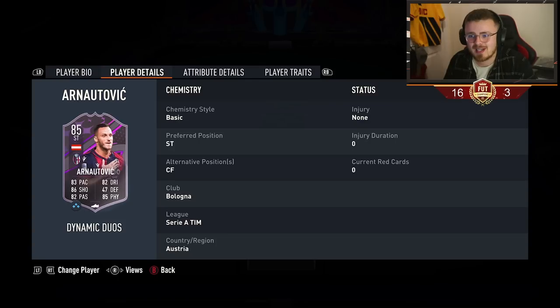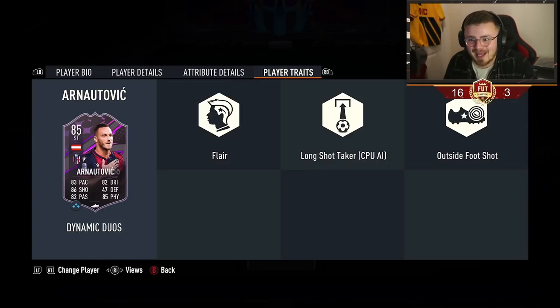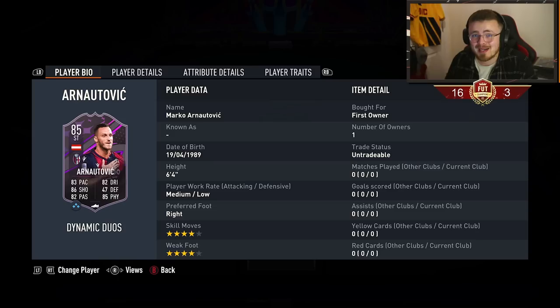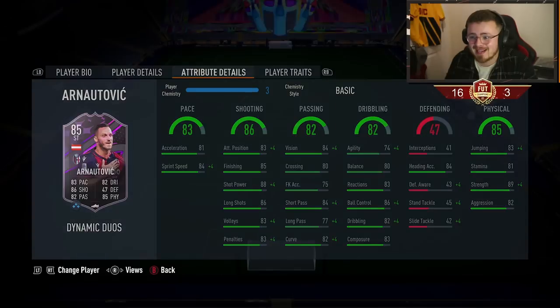6 foot 4, medium-low, 4-star, 4-star is the man we're checking out today and he is a lengthy looking beast - Marko Arnautovic. Outside the foot shot is there, that is a tick. Shooting stats look really solid: the shot power, the long shots are there, the finishing. Passing is good for the link-up play. Actual dribbling stats are decent. Agility and balance, we'll see how he feels in game. And that strength, aggression, the physical side - he's going to be a brute. 6 foot 4 as well, 4-star, 4-star is also really nice and the pace looks good.